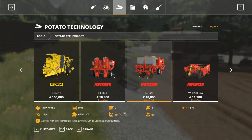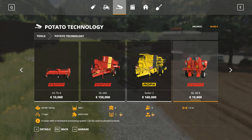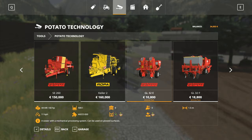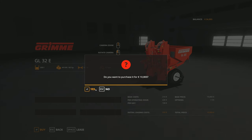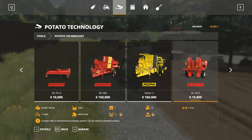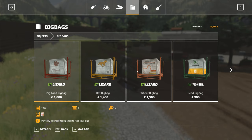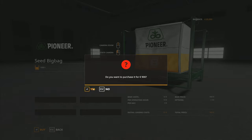This one here specifically states it could be used on a ploughed surface - this is the one we want anyway, so we're going to buy that one. 10,800 euros. And we're going to need a lot of seed for this, so we will buy the seed now to make sure we have sufficient to load everything up. One bag, a second bag, a third bag, a fourth bag. The reason I'm getting four bags is because we do also have to plant all of that up there.